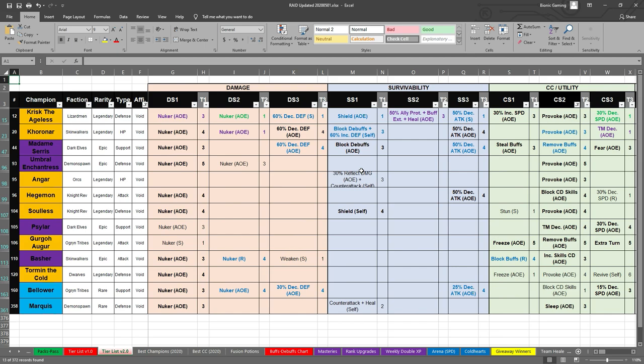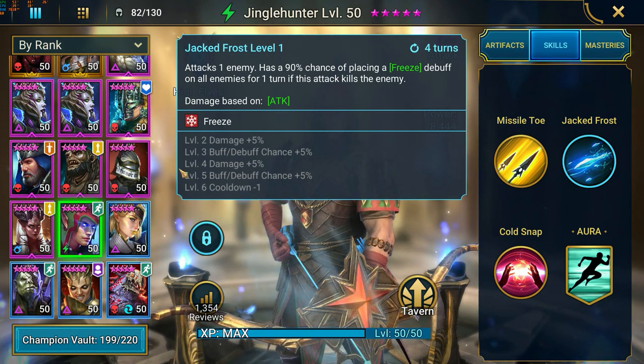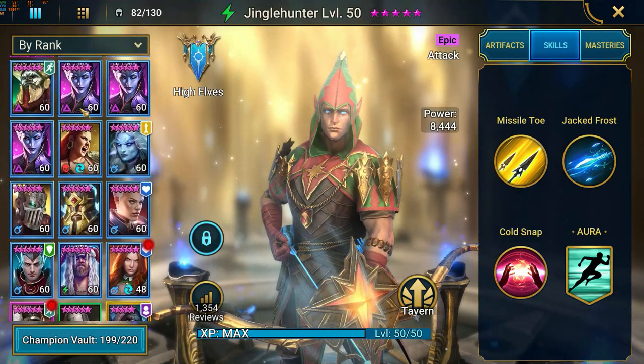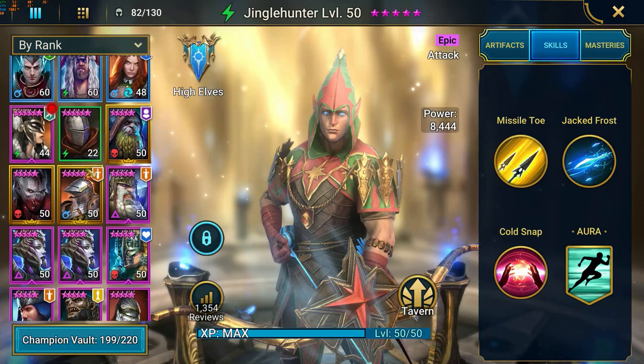Going back to the tier list so you guys can have a couple more examples of how you can use this — how you can use the combo and the calculator to figure out your next strategy. Here are some other great options. Umbral Enchantress is probably your next best bet if you want to work with a void champion. Her skill is an AOE provoke for two turns and it's basically 100% chance if you fully book her.